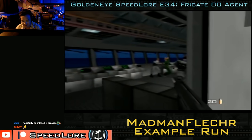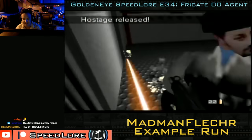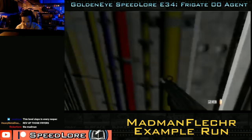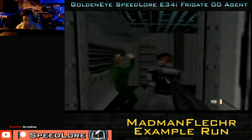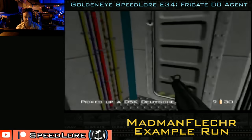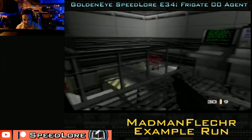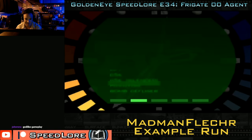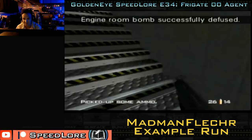Objective A — rescue hostages. There are six hostages on the level; five must not only be released from their hostage takers, but they must also escape. This is Madman Fletcher in one of his earlier Frigate 00 runs. We can see he's released one hostage — keep looking at the top for the 'hostage escaped' message. You need that message to appear for them to escape. On Agent, 2 escaping completes the objective; on Secret Agent, you need 4; on Double O, you need 5.